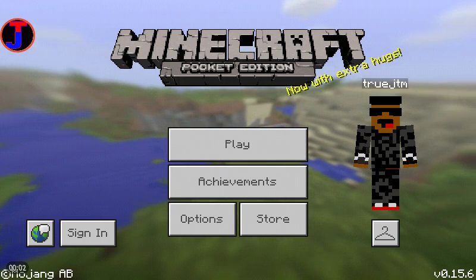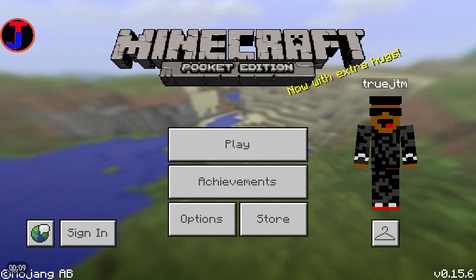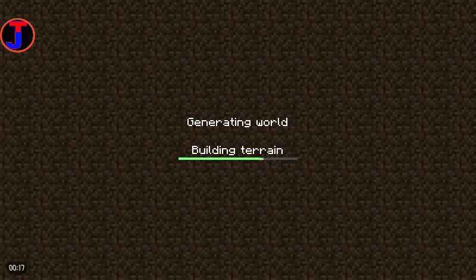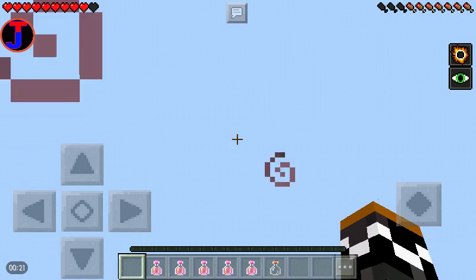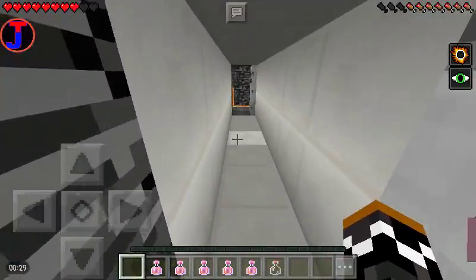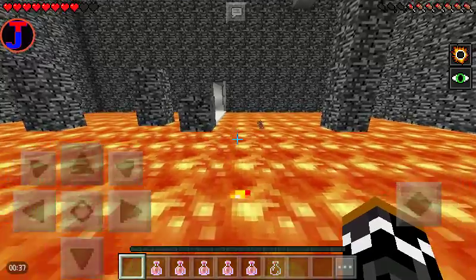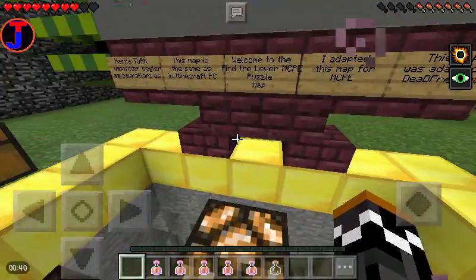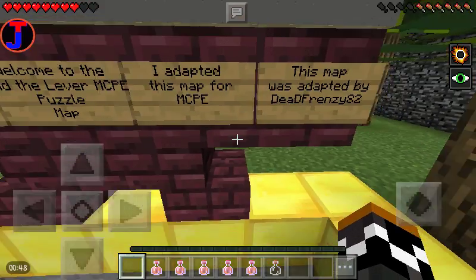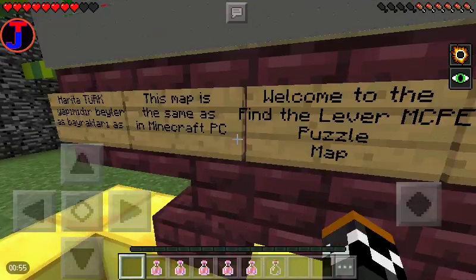Hey, what's going on guys, TrueJT here back with another video. Today we are playing Minecraft Pocket Edition 0.15.6. I'll be doing a map called Find the Lever — you have to find the lever. The map was created by Dead Frenzy 82. Check him out on MCPE Masters. This map was ported from PC and made for MCPE.